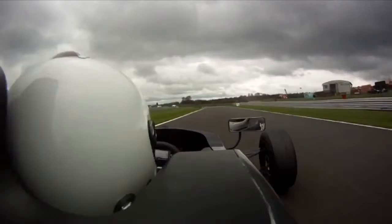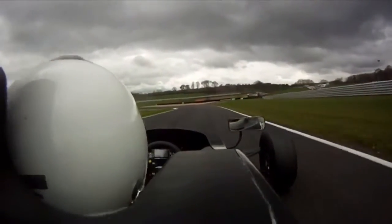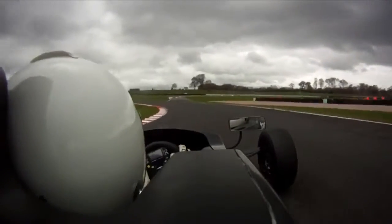And then there's a fast right kink just before the left of Cascades, which is another fourth gear corner. It's important to get a good exit because of the long straight after it.